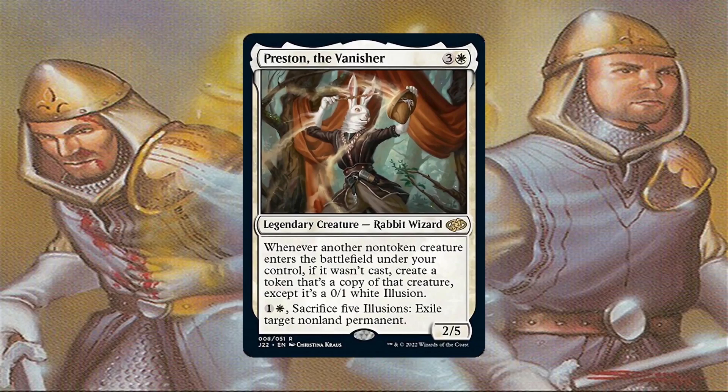That is, of course, if you're actually reanimating them and not casting them from the graveyard — a very important distinction. Same with effects that let you cast spells from exile like Foretell, etc. If this wasn't enough, you could pay 2 mana and sacrifice 5 illusions to exile a target non-land permanent. Preston was already amazing with his triggered ability, but his activated ability is just icing on the cake since it's removal on a body in the command zone.